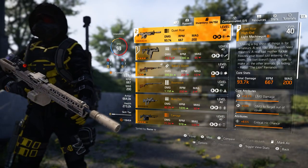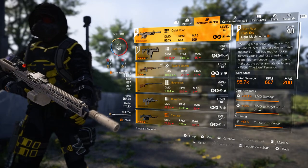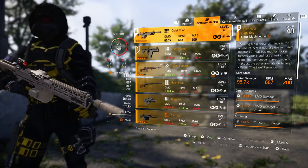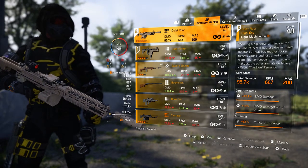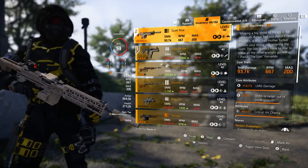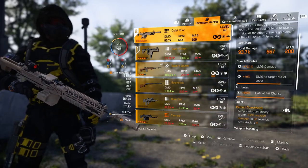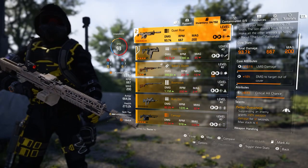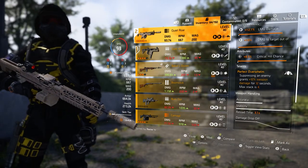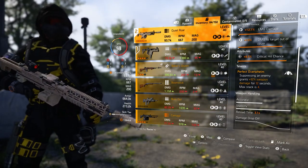The in-game description reads: 'Making a big show of things is for amateurs. A real [bad MF] freezes your blood just entering the room. The lion doesn't have to roar to make all the animals go hiding.' — Raul the Lion Fernando. Total damage is 93.7k, RPM is 667, and of course the massive magazine. Core attributes: 12.1% LMG damage, 1% damage to target out of cover, and 8.5% critical hit chance.